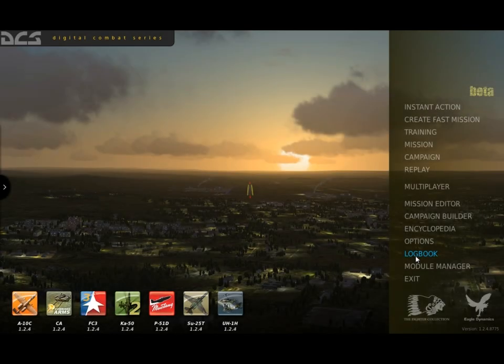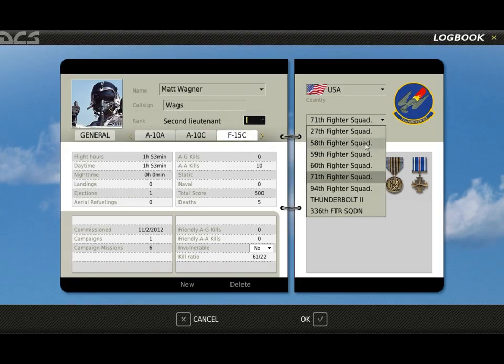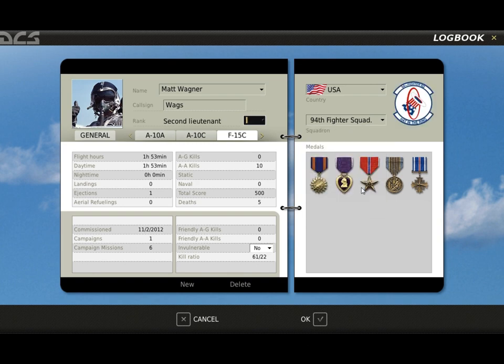The logbook allows you to create pilot personas for each of your DCS modules. Your virtual pilots will have their missions tracked, earn promotions, and medals.